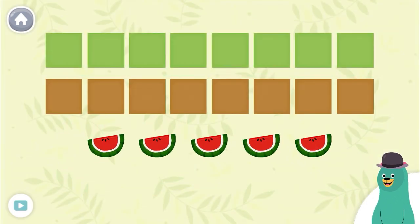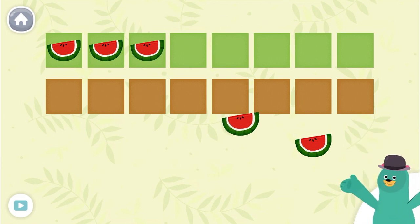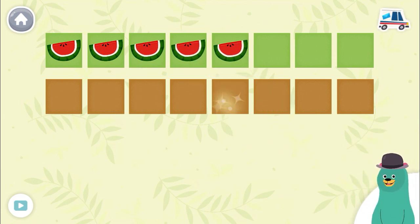Drag five fruits to the top squares. One, two, three, four, five. You dragged five fruits to the top squares.